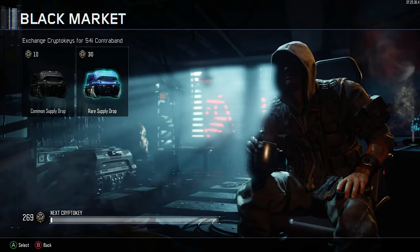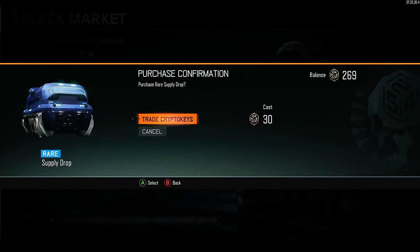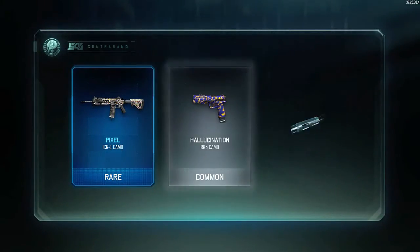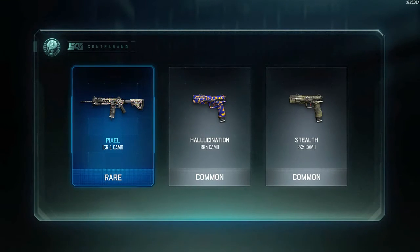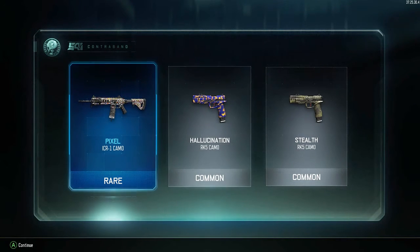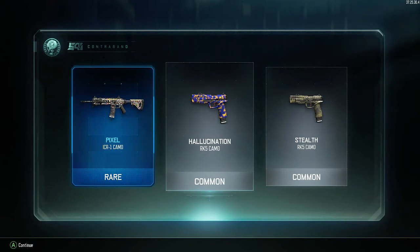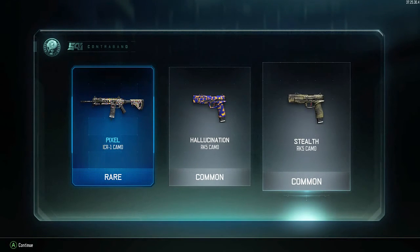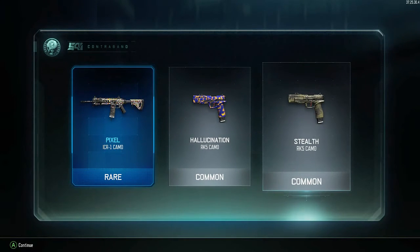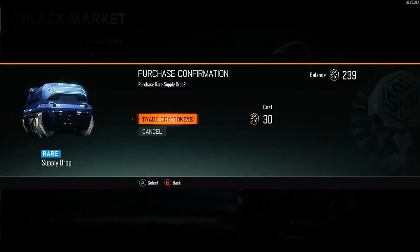Let's get started — we're trading those crypto keys and let's see what we got. We got three camos: a pixel camo for the ICR-1, hallucination for the RK5, and stealth for the RK5. One rare, two commons — that's pretty dope.